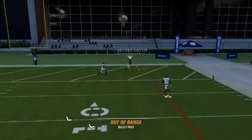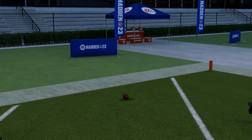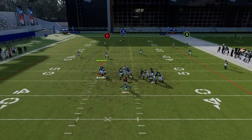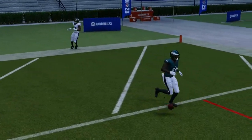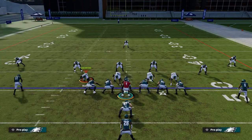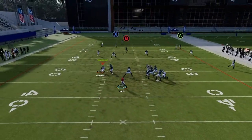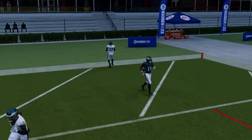Again against Cover 3 I bomb AJ Brown over the top, so you can get the B receiver and you can get the X receiver. Look at that — bombing Cover 3 right there. Snap the ball, have time, and you will get Cover 3 and bomb the X receiver as well.